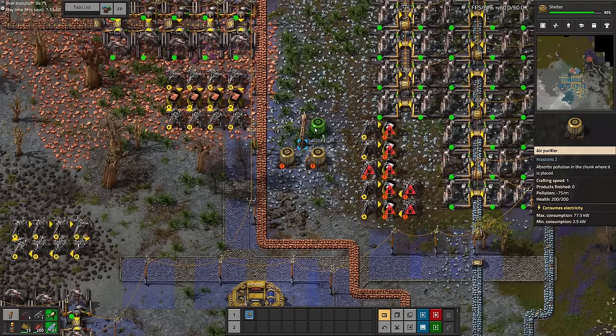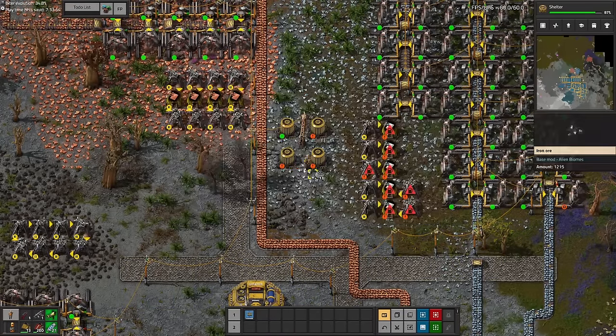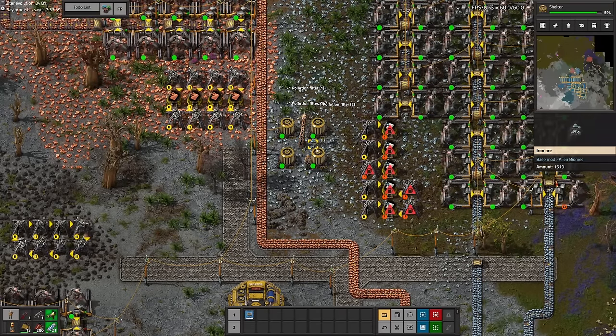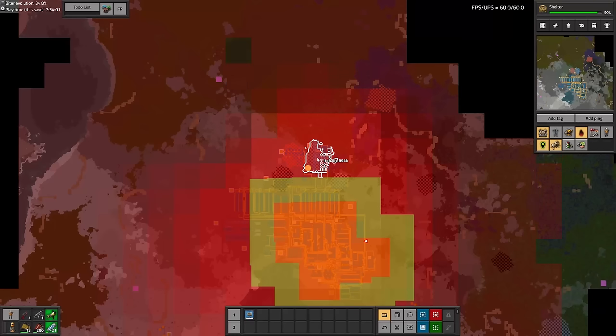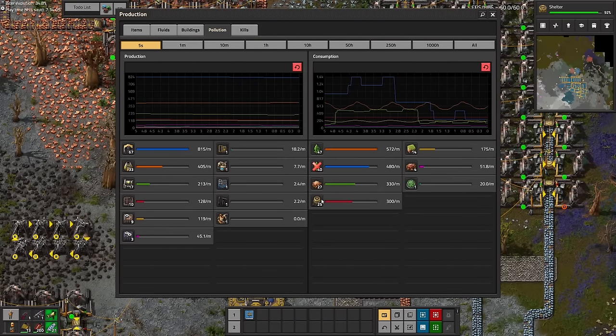One final step before we build the main base is to place down some air purifiers. These things suck pollution out of the chunk that they're in and are extremely OP. Combined with the military buffs that Crastorio 2 gives you, you shouldn't really have to worry about biters if you deal with them correctly — although, hint hint, I didn't deal with them correctly and they became a bit of an issue later game.